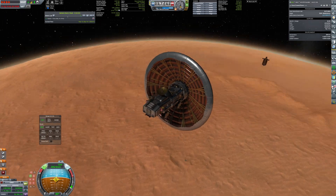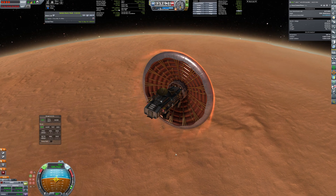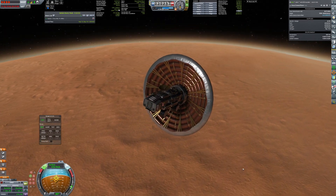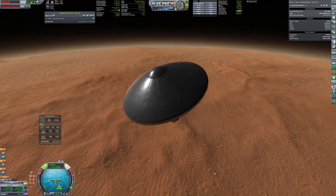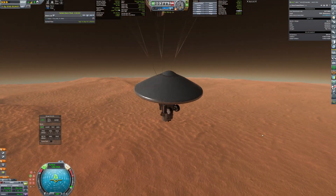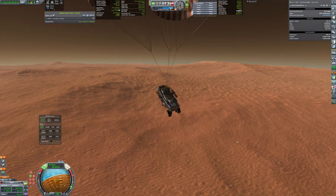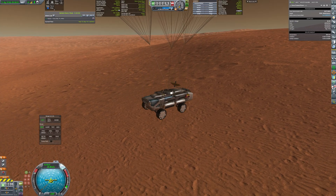The rover is not very heavy. That's why the heat shield allows it to cancel almost all the velocity, so it can straightforwardly open parachutes. But the parachutes will not be enough for a safe landing. That's why the rover, just before touchdown, will fire its four solid rockets to brake to an acceptable speed.